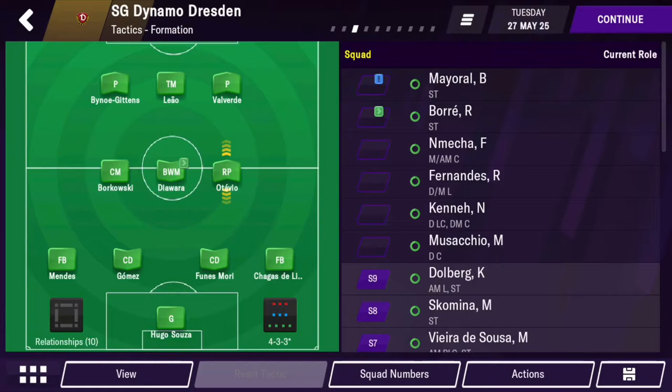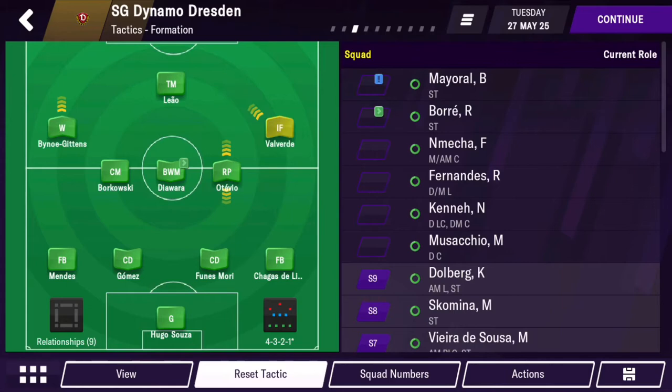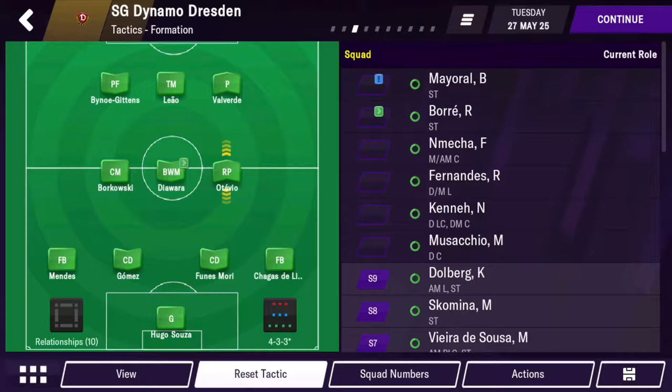So let's get into the tactic. It's a 4-3-3 with three strikers — not commonly seen in this game. This tactic has a pressing forward, a poacher, and a target man. The target man wins the long balls, the pressing forward presses the defense, and the poacher gets into a good position to score.